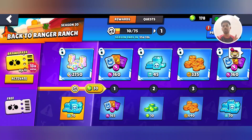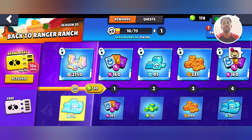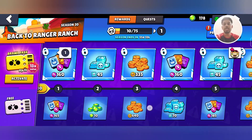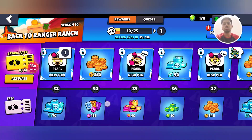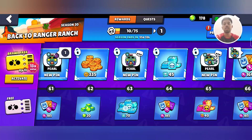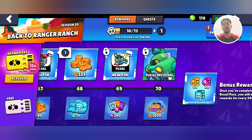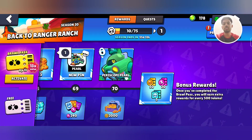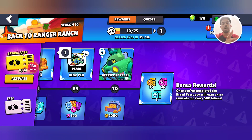Let's discuss all the things we are going to get in the Brawl Pass. Starting with the free rewards for free-to-play players: 1120 credits, 500 chroma credits, 12,240 coins, 90 gems, and 3550 power points across the 70 tiers. If you complete all 70 tiers, for every 500 tokens you will get 50 coins, 20 power points, and 5 credits.